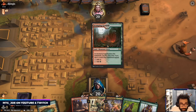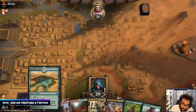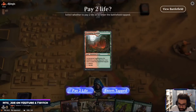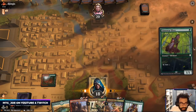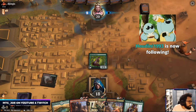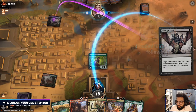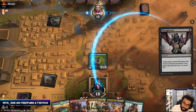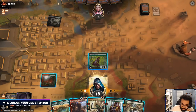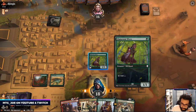Opponent mulliganed twice. I might change — put in another basic Forest, our mana base is too painful right now. Houdini, thanks for the follow, appreciate the support. No don't tap like that.